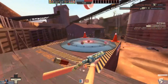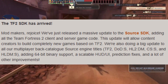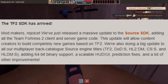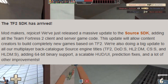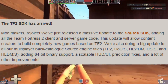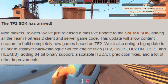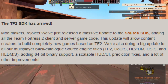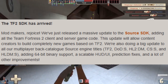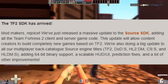Let me read the blog post now. 'The TF2 SDK has arrived. Mod makers rejoice. We've just released a massive update to the Source SDK, adding all the Team Fortress 2 client and server game code. This update will allow content creators to build completely new games based on TF2. We're also doing a big update to our multiplayer back catalog Source Engine titles — TF2, Day of Defeat Source, Half-Life 2 Deathmatch, Counter-Strike Source, and Half-Life Deathmatch Source — adding 64-bit binary support, a scalable HUD/UI, prediction fixes, and a lot of other improvements.'